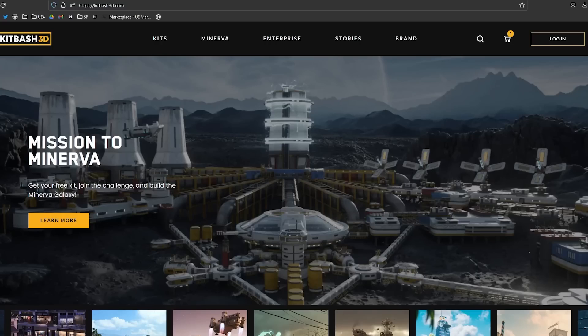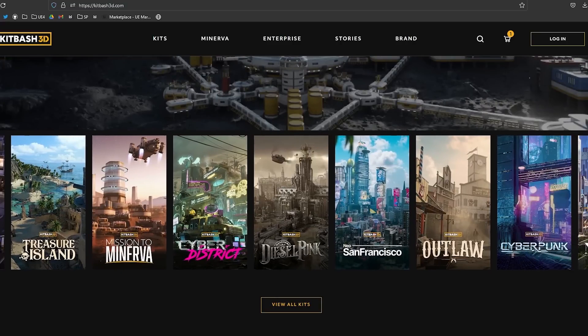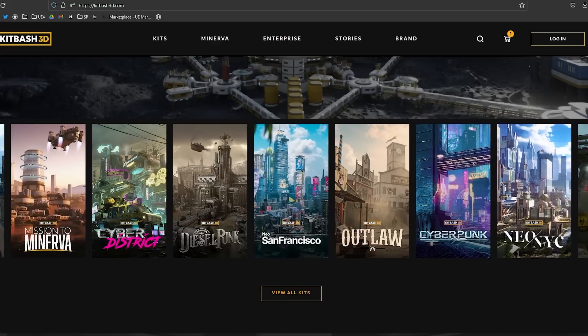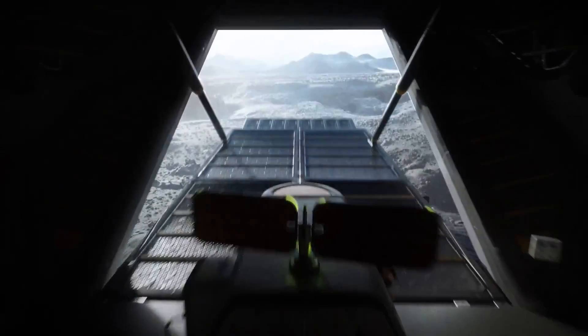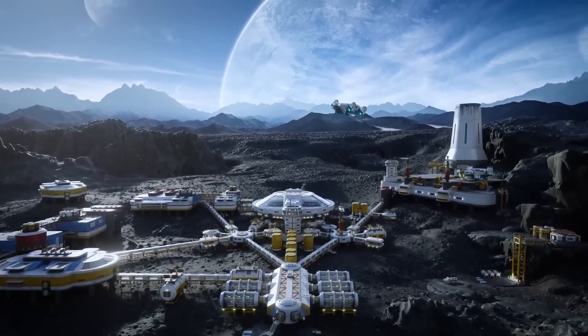If you're not familiar with Kitbash 3D, I've showcased them many times here on the channel. It's essentially a website that sells various 3D kits. Each kit is based off of a theme such as a medieval village, castle, post-apocalyptic world, sci-fi, etc. Each kit has tons of different buildings, props, and stuff that you can use to create a 3D environment or world.